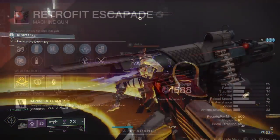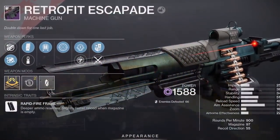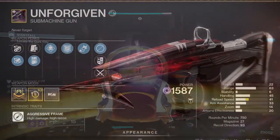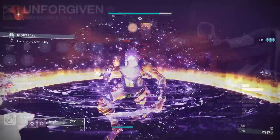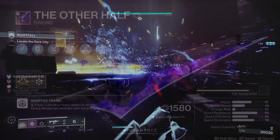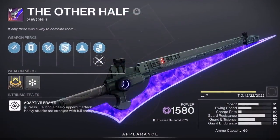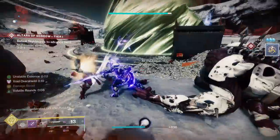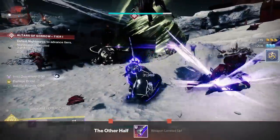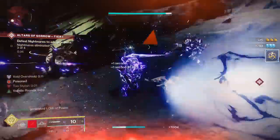The weapons are what truly make this build interesting. We have weapons that proc volatile very fast, weapons with Repulsor Brace that provide a free overshield whenever you defeat a void-debuffed enemy. We even have a sword that weakens enemies allowing you to go invisible, and it also rolls with Repulsor Brace so you can slice through enemies while constantly having an overshield.